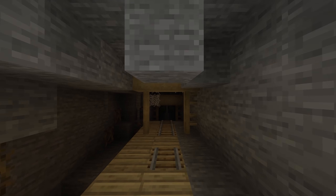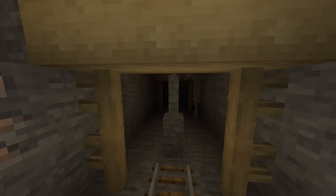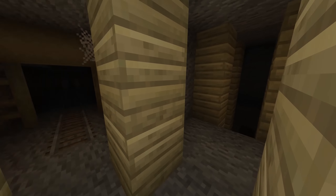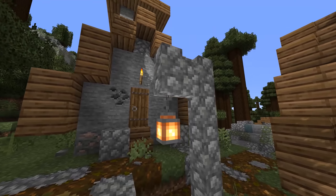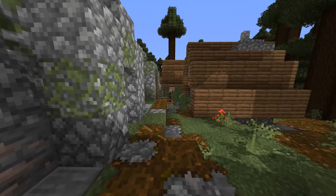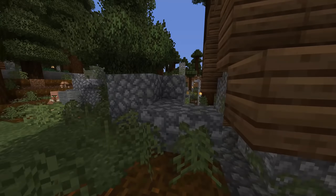To give all the generated structures in the world a nice upgrade, I've included the Repurposed Structures mod. This mod adds variance to pretty much every structure type in the game. My personal favorite is the villages — when you're exploring a biome such as a swamp, you actually feel like that village was created using the resources around it. It's pretty awesome.